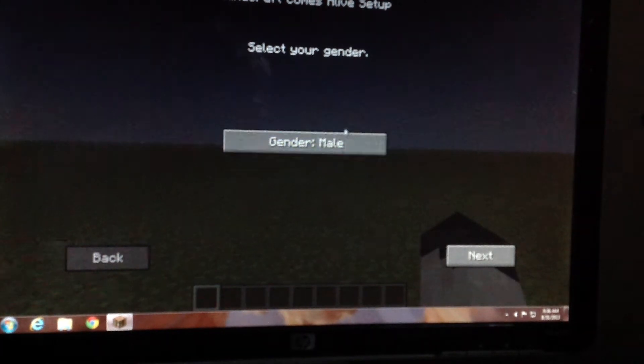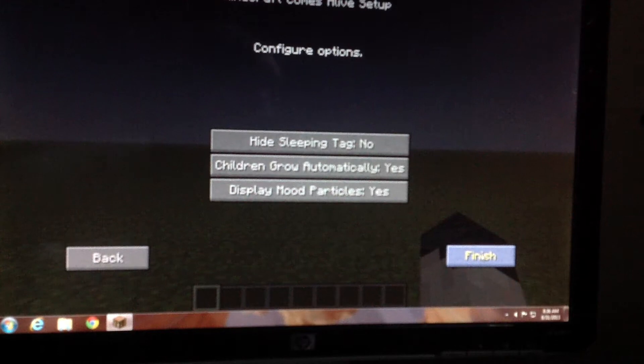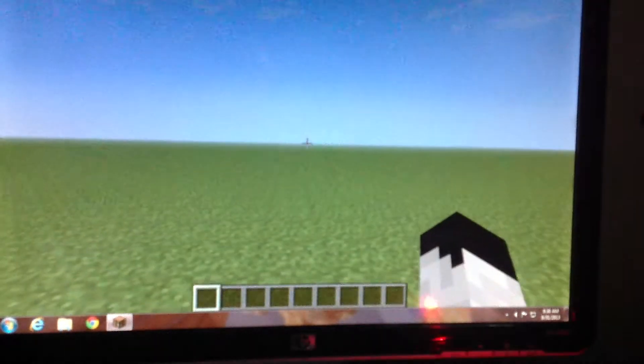First you select your gender - I can pick male or female. Then you can enter your name, it doesn't have to be my username, but I'll just keep it like that. And then there's hide sleeping tags, children grow automatically, display mood.